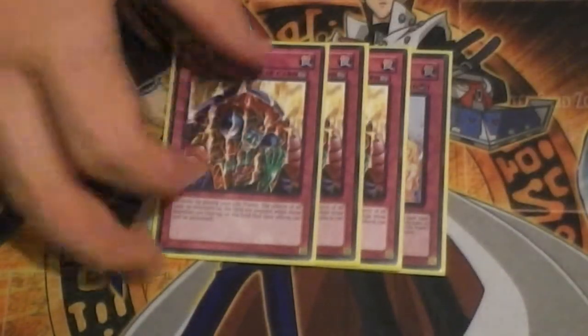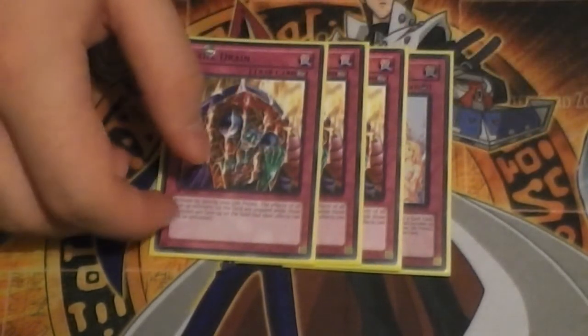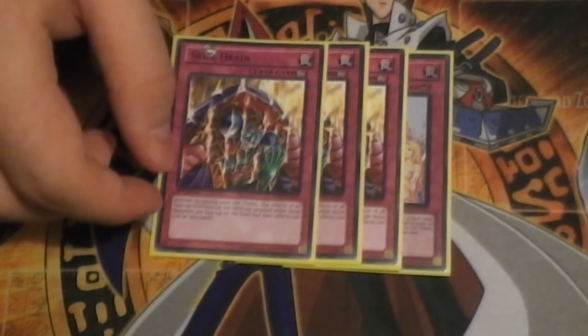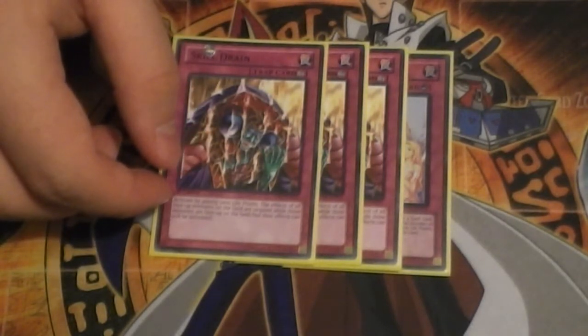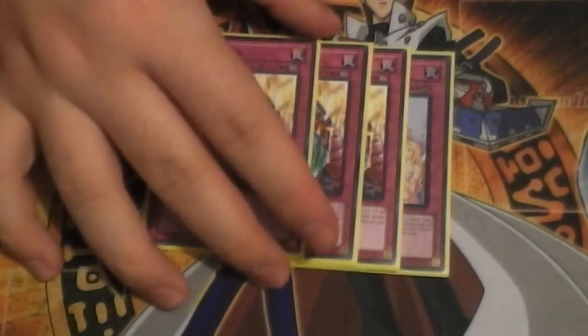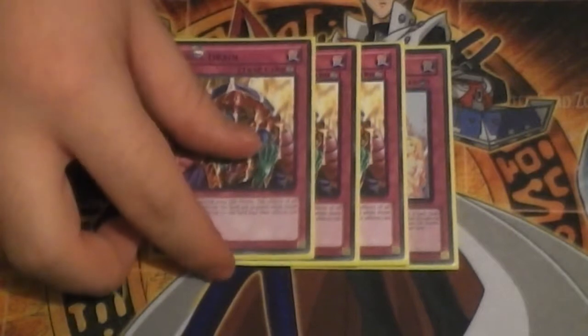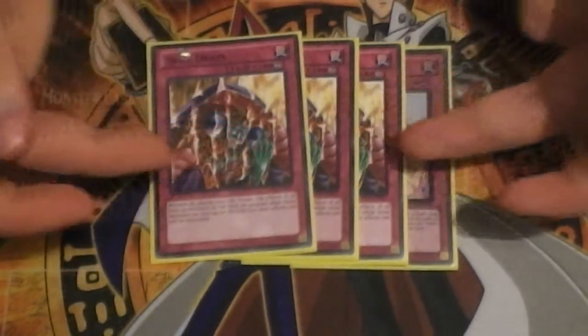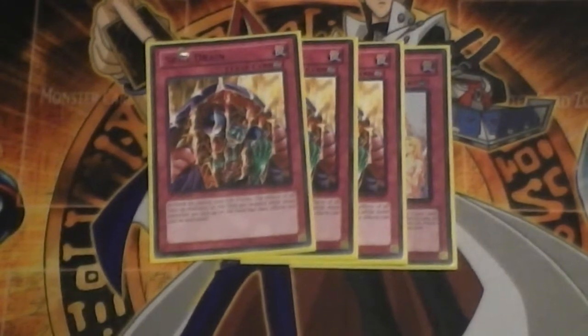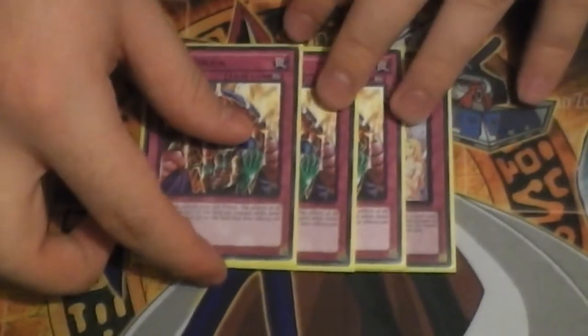I actually only saw the Skill Drain against the Gravekeeper matchup, and I think the only other deck I sided it against was Blackwings - although I actually put in my entire side deck against Blackwings: all 15 cards. Because they all had something that could disrupt them - getting rid of Synchros, stopping Shura from getting effects, MSTs to get rid of Black Whirlwinds. Everything in this side deck worked against Blackwings, so why not?